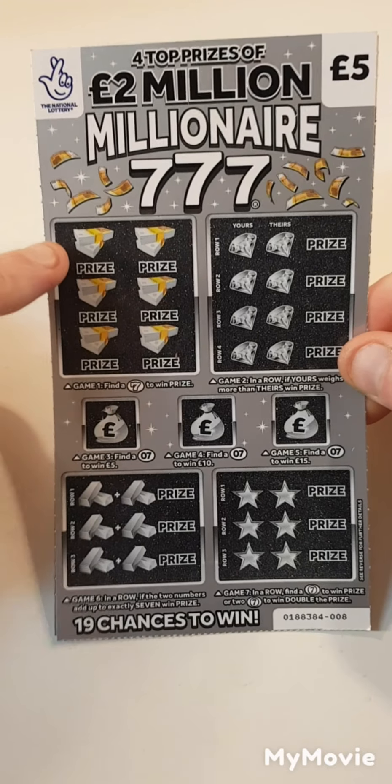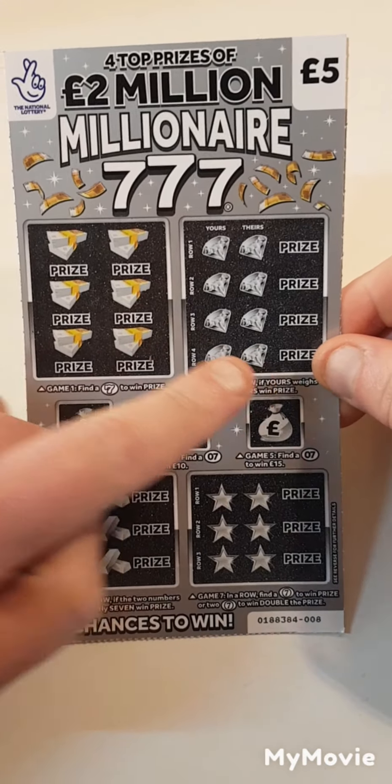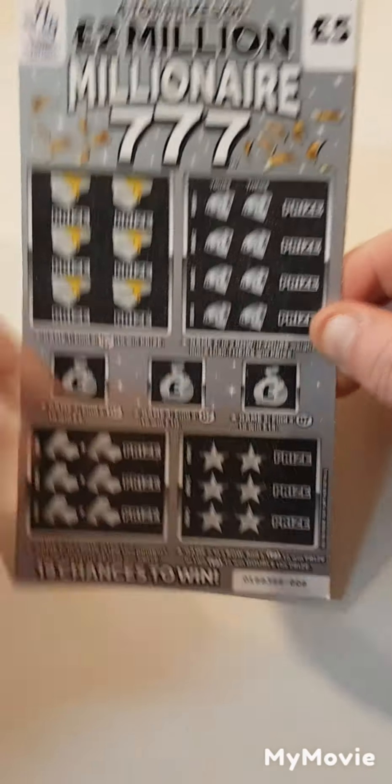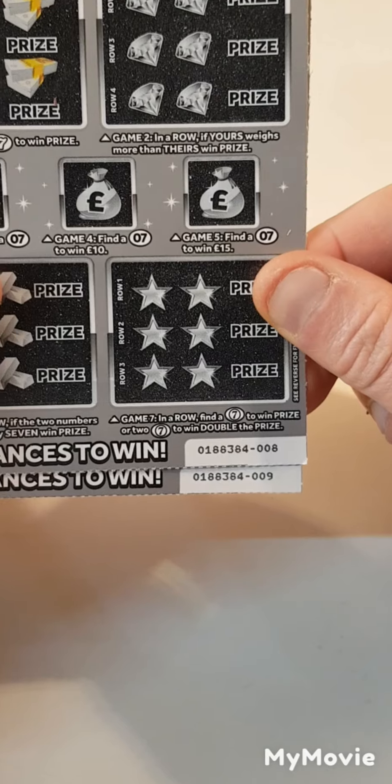So we have to find sevens in here. If ours is worth more than theirs, find sevens down here, add up to seven, find sevens here. We have card eight and card nine.